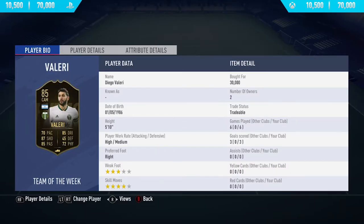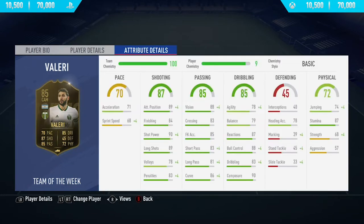Hi guys, what's up, Jason here and welcome back to a brand new FIFA 19 player review. In today's video I'm going to be reviewing the second in-form 85-rated Valeri. If you want to go and pick up this card and try him out for yourself, you will have to pay anywhere between 10,500 to 70,000 coins on both Xbox One and PlayStation 4.